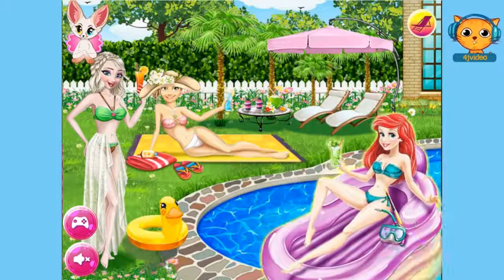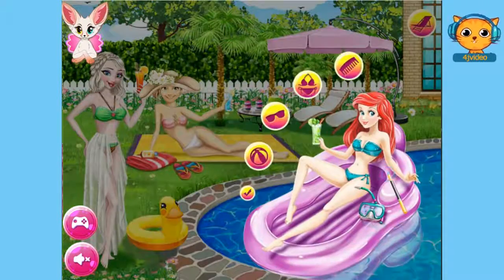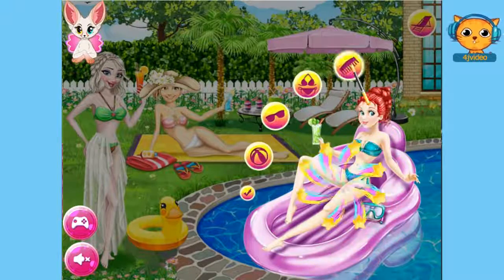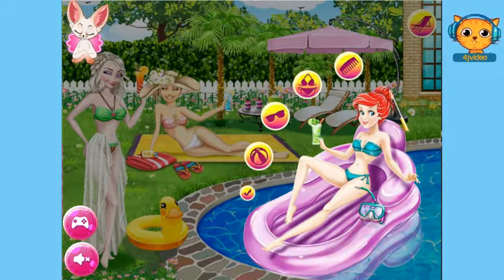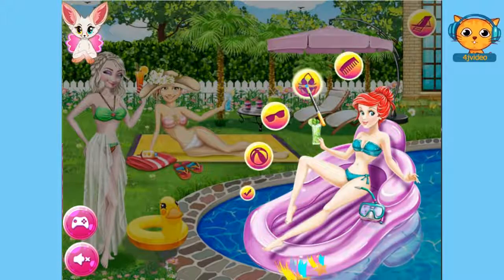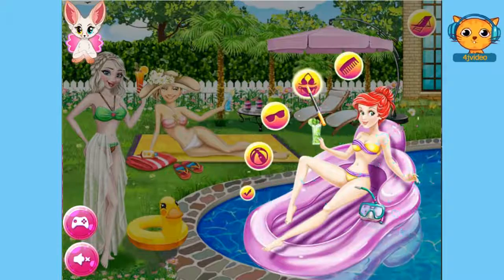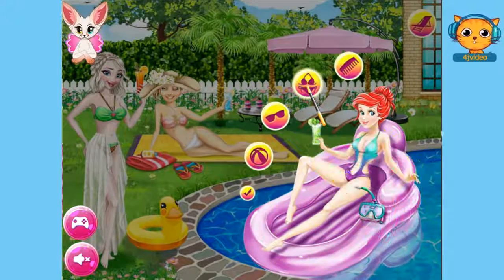And lastly, we'll do Princess Ariel. Let's click on her now. We'll just choose a hairstyle for her. Look at that, she's so pretty, isn't she? I think I'll go with that hairstyle. And then I'll choose a swimwear for her. I think I'll go with that swimwear.